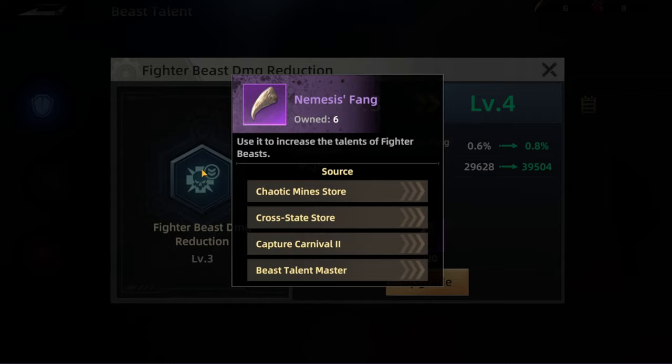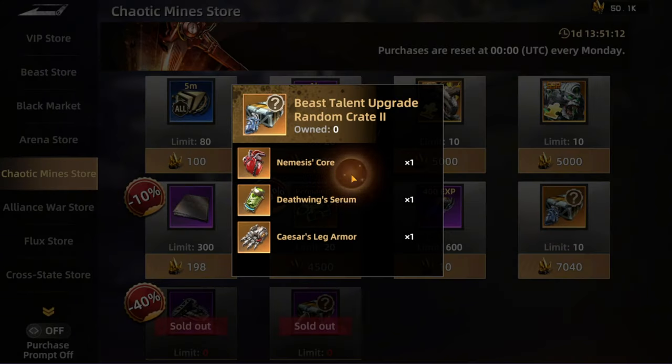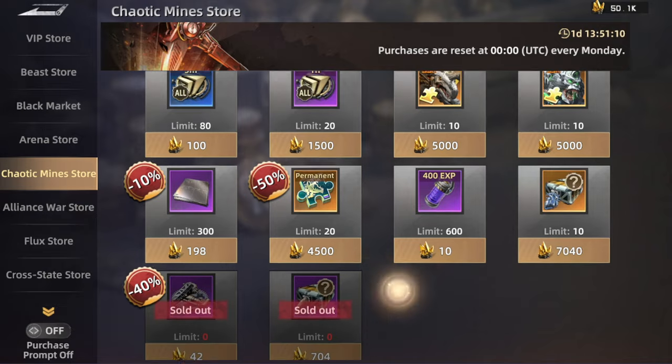For the materials needed for the fighter, it's called Nemesis Fang, and we can get it from four areas: the Chaotic Mines store, the Cross Stat store, Capture Carnival 2, and the Beast Talent Master event — though that event is not available yet. Capture Carnival is the same, but these two stores we can check out right now.